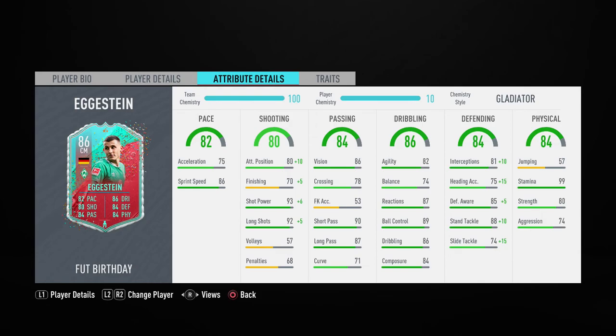Today we're doing an Eksten review. I put a Gladiator on him because he's going to be playing center mid role, not CDM role — he needs to attack and defend. Hopefully this boosts up his long shots because I need him to do a lot of long shots, score from distance, and also get assists.